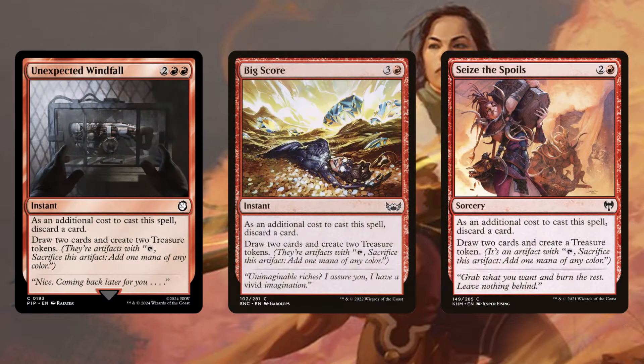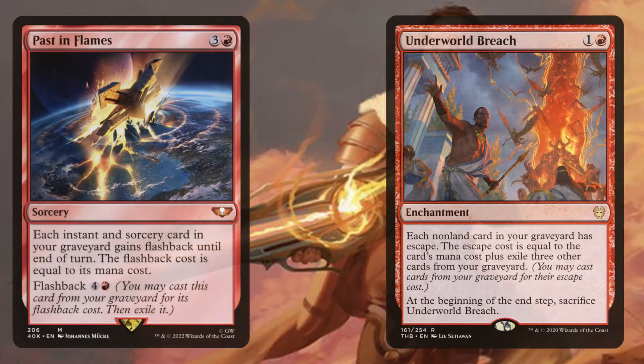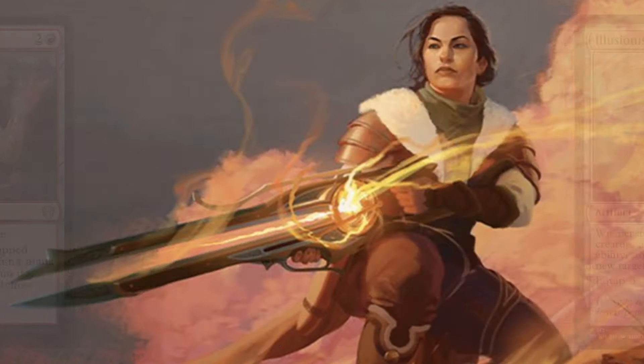Unexpected Windfall, Big Score, Seize the Day — I really love these spells in storm builds. They draw you cards while replacing a little bit of the mana you use to cast them. Faithless Looting and Light Up the Stage are just solid cards to rifle through your deck. Wheel of Misfortune — we do have a lot of ways to utilize our graveyard in this deck, so filling it up is not a bad idea, and then getting a fresh new grip is also pretty solid. Past in Flames and Underworld Breach are two more ways we can access our graveyard — Past in Flames especially can honestly win you the game on the spot if you have the right cards in your graveyard.